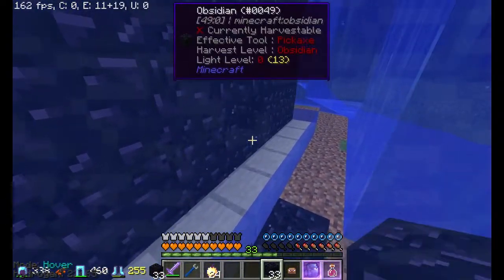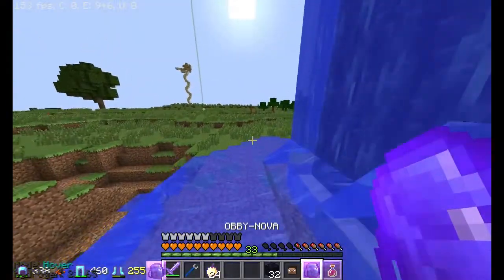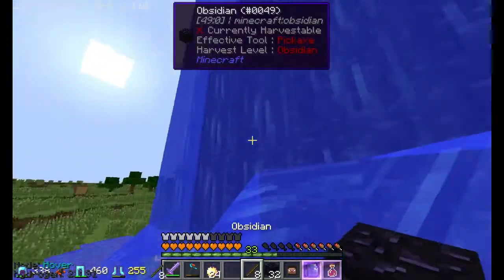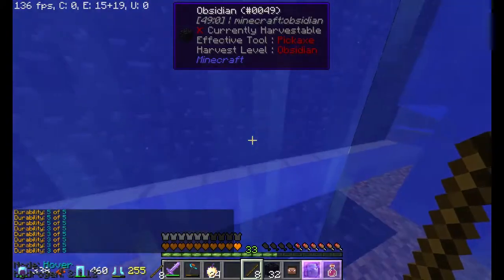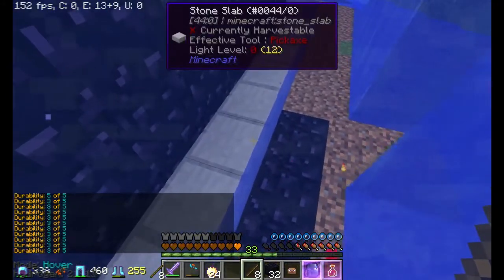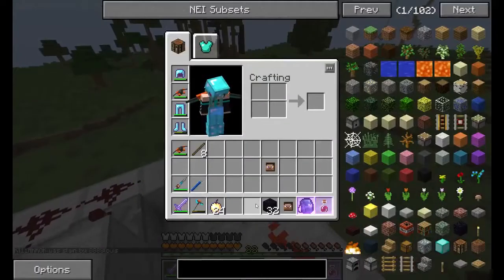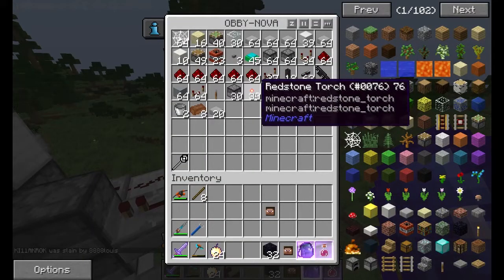Essentially, as you guys know, obsidian has durability. It has exactly 5 durability, and you can always check its durability by looking at it with a stick. If I right-click with the stick, you can see up here it says 5 out of 5. Recently when I was doing my testing, it lowered down to 3 out of 5 in some parts. Now if you look at the slabs and right-click on the obsidian slabs, it would say durability 1 out of 1 — it really just takes one TNT to blow up because you're inside of it when it explodes.